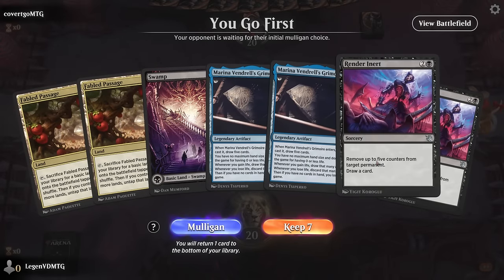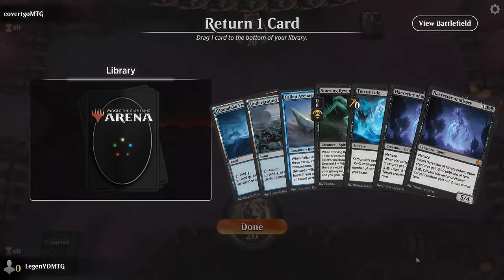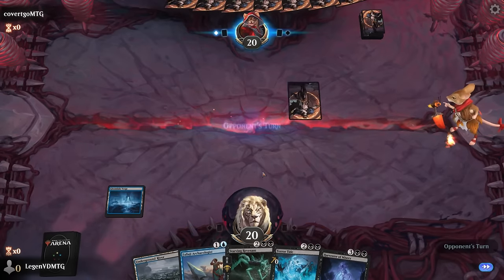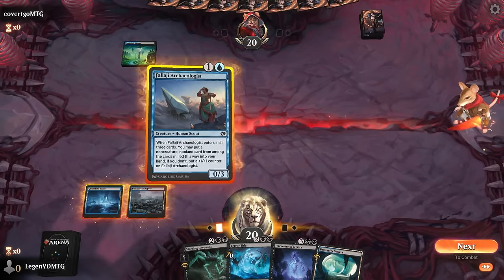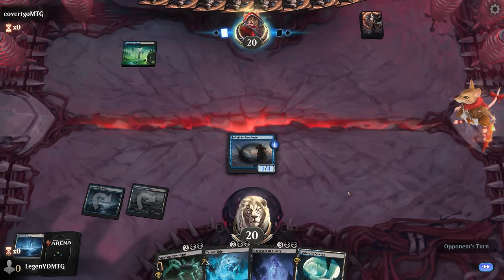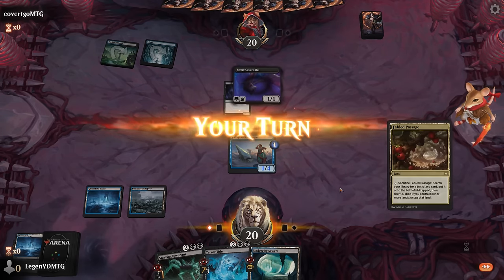Game four - we're on the play. The hand has double Grimoire which is a little too clunky, so we mulligan. We can still play Archaeologist on turn two since we don't have a three-drop lined up. The Archaeologist picks up a counter and we surveil - it fills the graveyard for us. A Bat will have a look and Harvester could answer it. Terror Tide could also be effective. We hit for one and surveil.